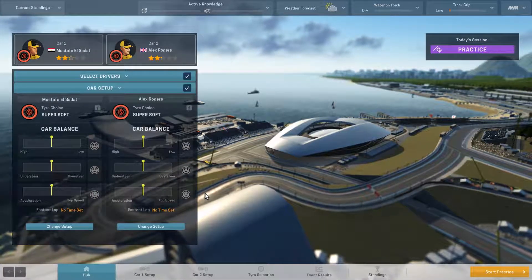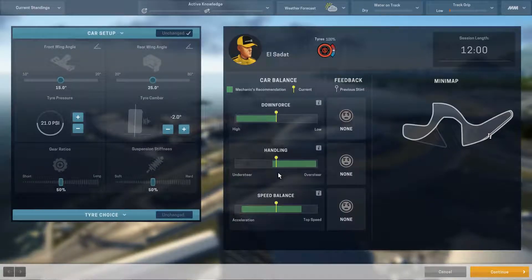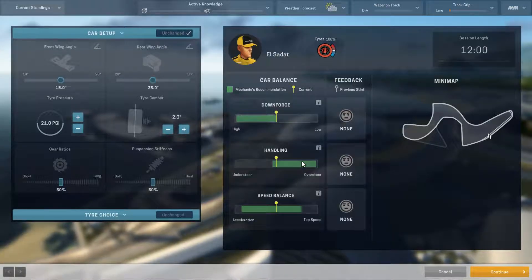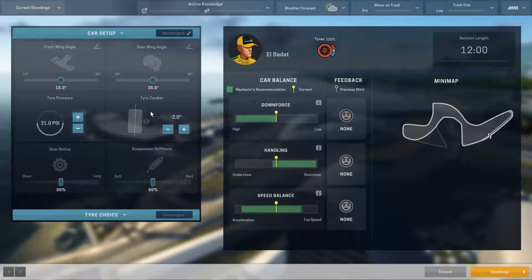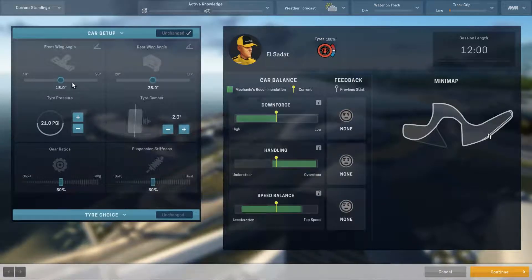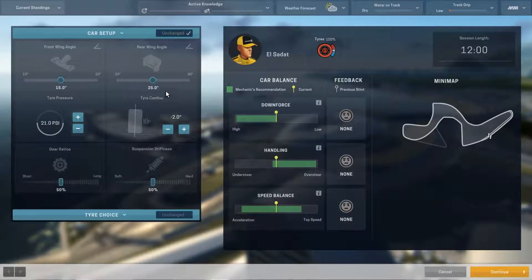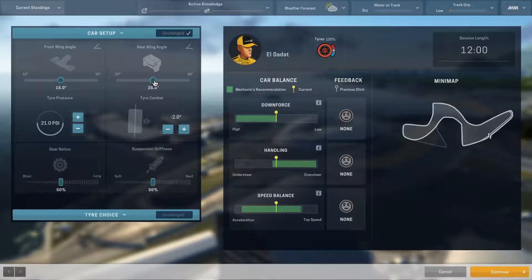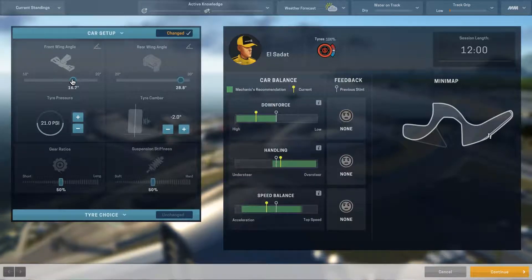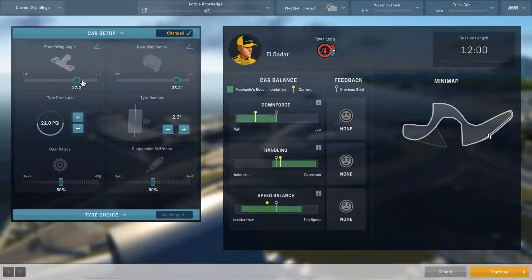Right now we have no clue how to set up our car for this track. Our mechanic gives us an idea with a green bar of where we should have each of the three stats, and we're going to have to modify all these different variables to get us in the zone. Downforce is pretty easy — you've got front wing and rear wing. As we give ourselves more downforce it moves our bar, so we want to be a little bit in the middle. I went a little bit rear heavy because I thought I remembered that being important.